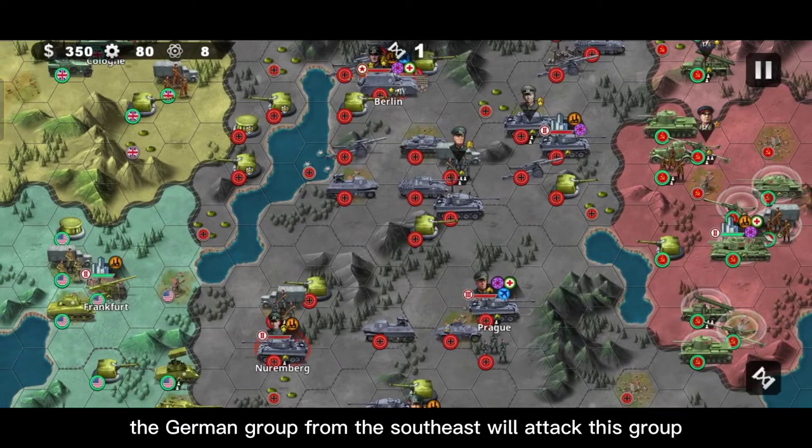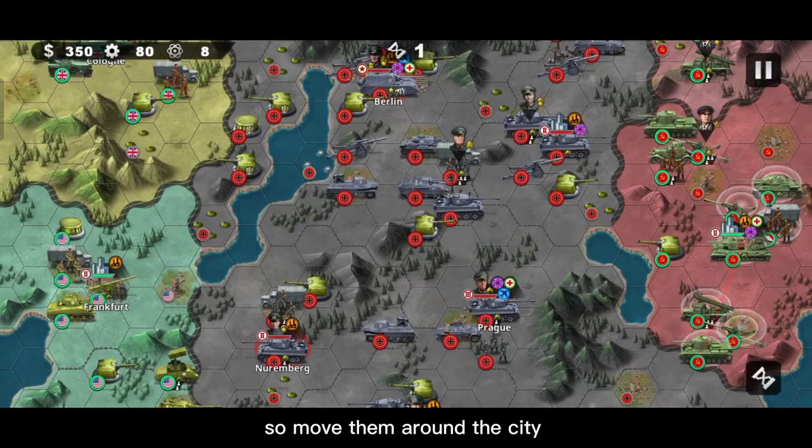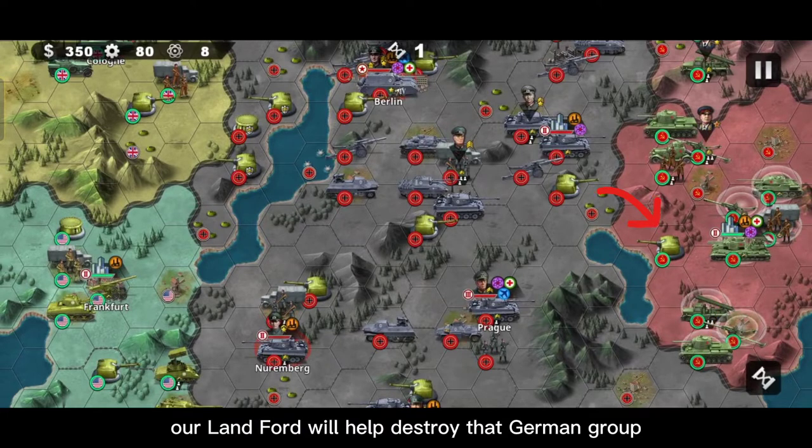The German group from the southeast will attack this group, so move them around the city. Our land forward will help destroy that German group.